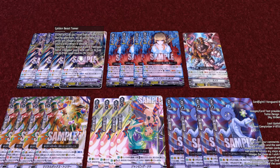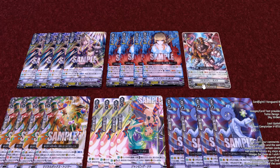Moving along: when she attacks, cost counter blast one, put a card from your hand into your soul and call up to two cards from your soul to rear guard. This is really good being that it's the vanguard skill — it will replenish your attacks. You could attack with everything and then get some really unique skills off, which I'm pretty sure we get in the deck. We're gonna move on to the next grade three, which works really well both on vanguard and rear guard.